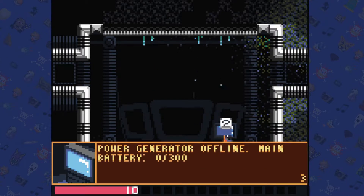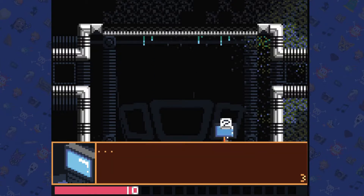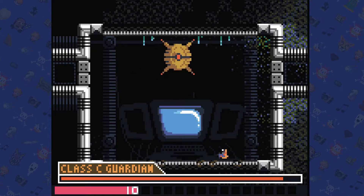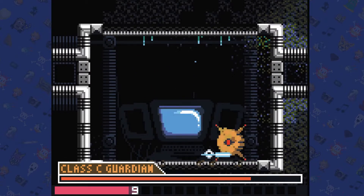Power generator offline, main battery at zero. Searching for backup — backup found, battery at 121. Do you want to turn the power back online? Turning the power on. Alert — activating defense system! A guardian appeared. Die, classy guardian! Well, this is cool so far. I'm liking this already.